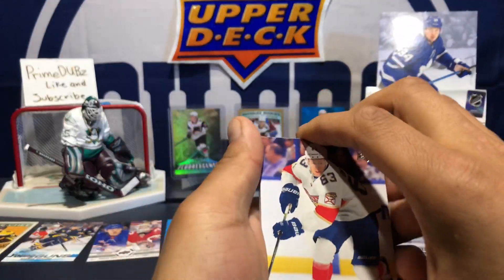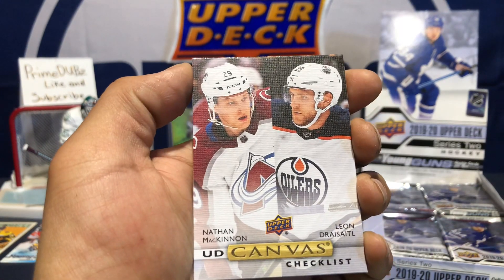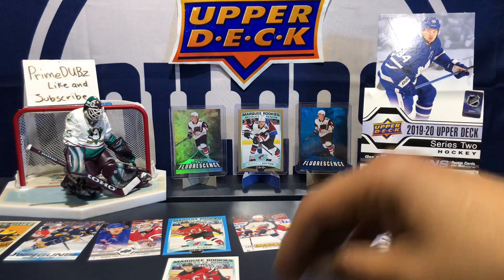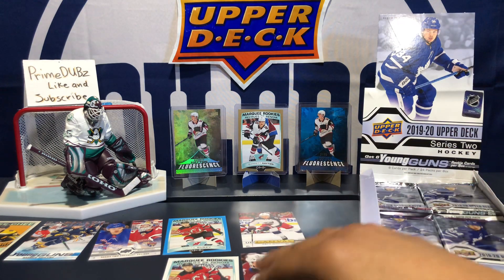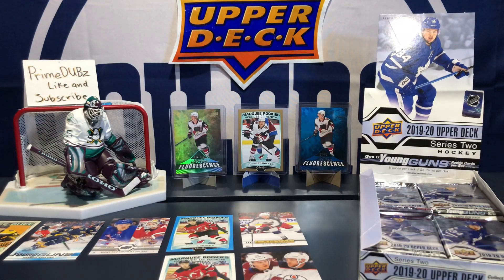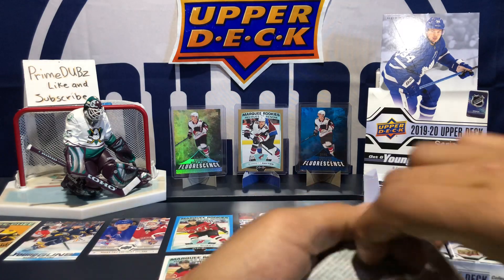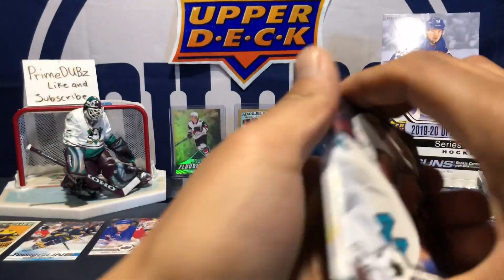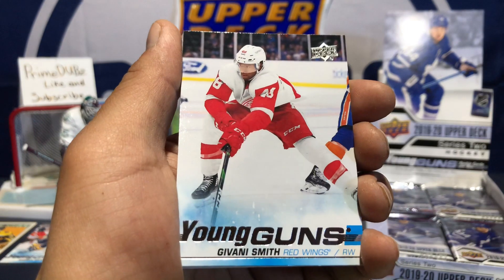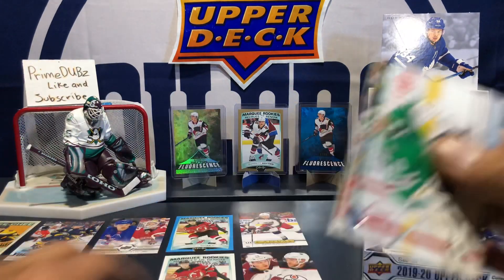Like and subscribe if you're new. Primedubs, that's me, Kyle Prime — let's go! Checklist canvas: Nathan MacKinnon, Leon Draisaitl — there's my favorite player right there. Leon is an absolutely wicked hockey player. Good night if the Oilers can keep him for the rest of his hockey career, that'd be wicked. We got a young gun here — Sam Gagner, Mr. Gagner. And we got a Giovanni Smith young gun — cool, that's our second young gun of the box.